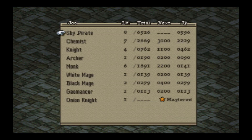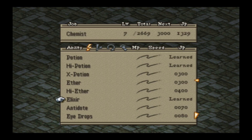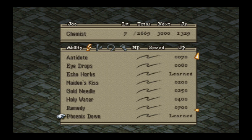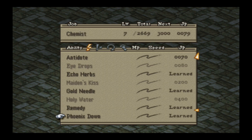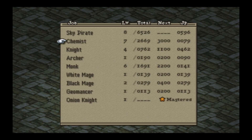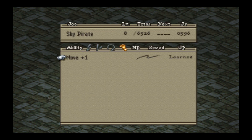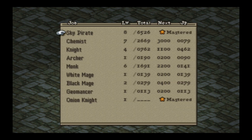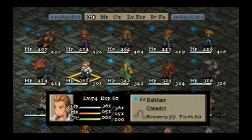With Balthier, I've got a ton of JP with him as a Chemist. The big thing I'm equipping is Elixir — I want to start putting those Elixirs to use. I'm also getting Remedy and Remove Stone, which will be important. I'll have him keep working as a Chemist. Oh — he hasn't mastered Sky Pirate yet, so I might as well get that mastered too.